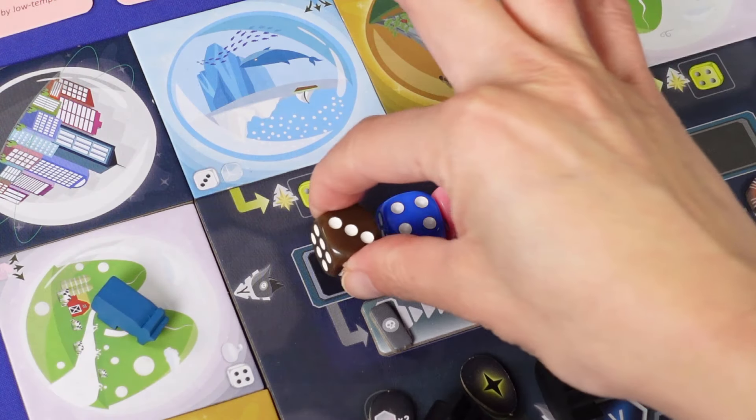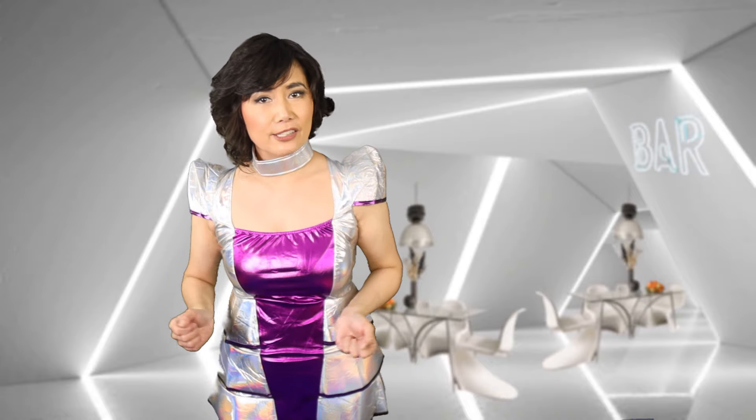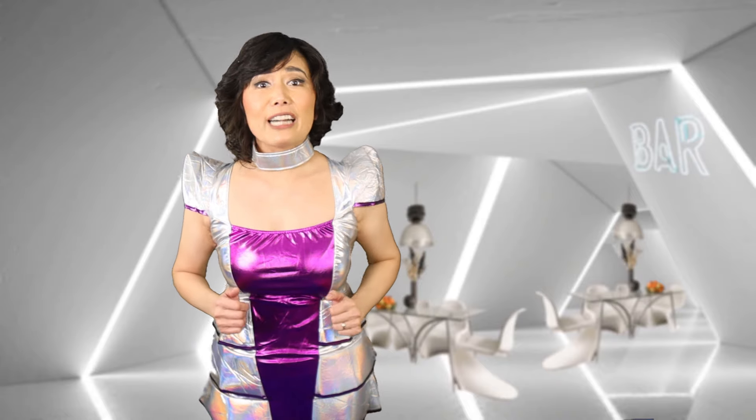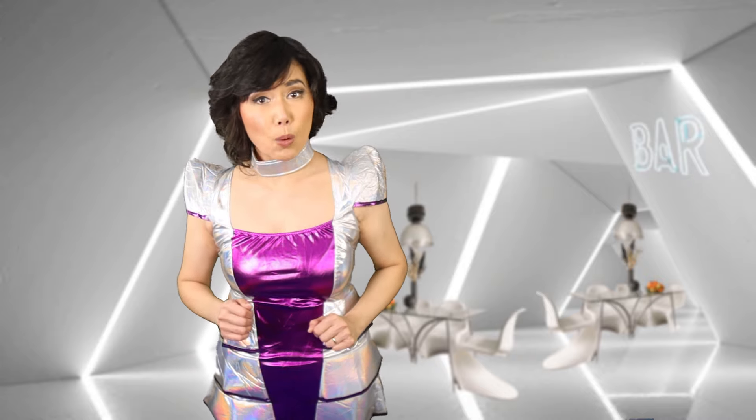On the player's turn, they choose a die, choose one of their ships, and do all the ship's actions. There are seven different actions that the player can do in any order they want, but one each.